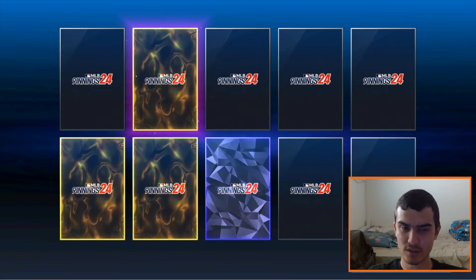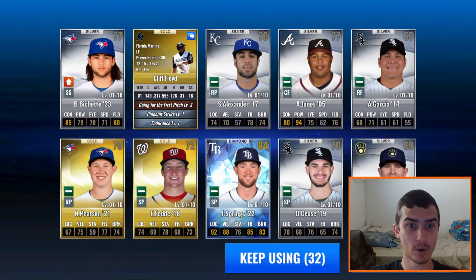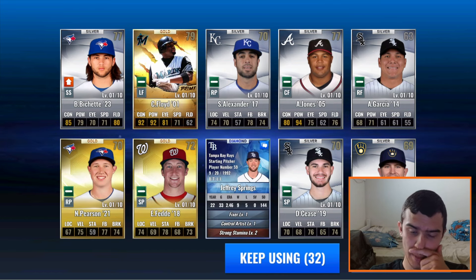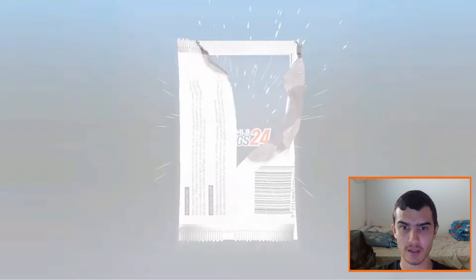Can this be a Texas Ranger? Can this be Joey Gallo? Opening up in 3, 2, 1 — let's see who it is. It is a Cliff Floyd, 2001. Not a bad Marlins card, but I have pulled this card quite a few times already. Also Jeffrey Springs, which is an amazing starting pitcher for the Tampa Bay Rays — 72 base overall card, everything above 70 base except for that stamina, which is awesome. Two pretty good cards in that set. That's nice to see.